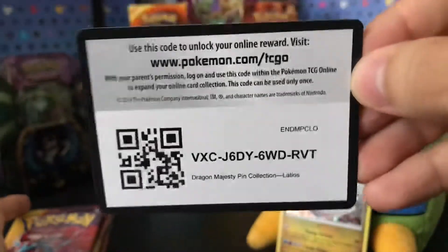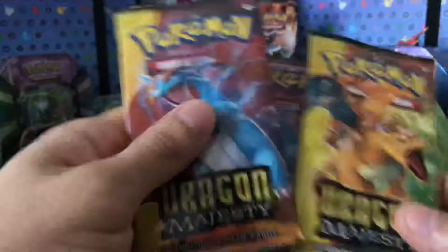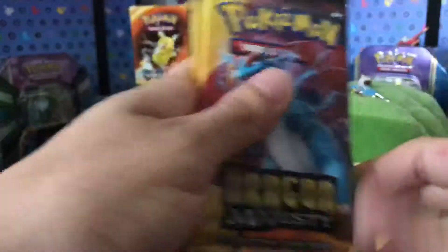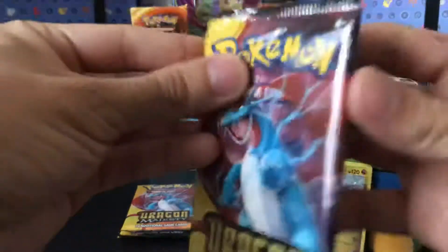First coat rider with three Dragon Majesty packs: Charizard — who's not a Dragon — and Salamence. Let's save Charizard for last and start with Salamence.